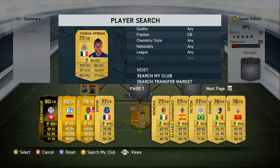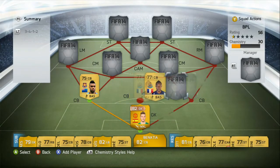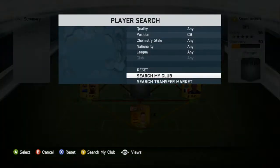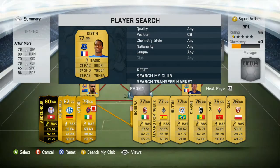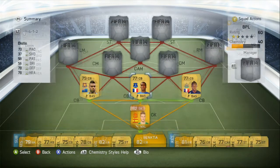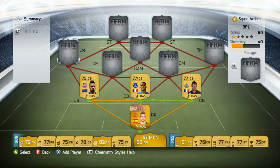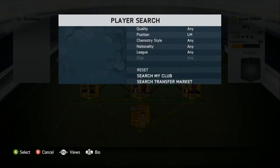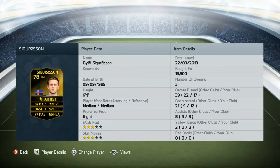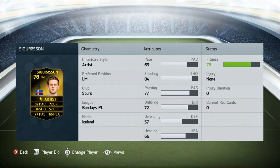Moving on, we have Yang Umbuya in right centre back. Standout stats being his pace, 79 defending, 77 heading. He and my next centre back, Disting, have some very biased decisions against them — standout stats being 73 pace, 78 heading, 78 defending. I just feel like the refs are against them, they aren't really fairly treated.